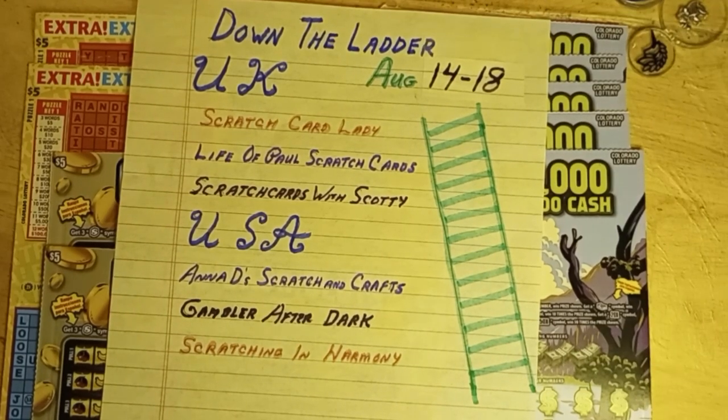Hello, this is Anna with Anna D. Scratch and Crafts. Today is the first day of our competition, Climb Down the Ladder. We start out with $50 or 50 pounds in either $5 or five pound cards, which means 10 cards on the first day.